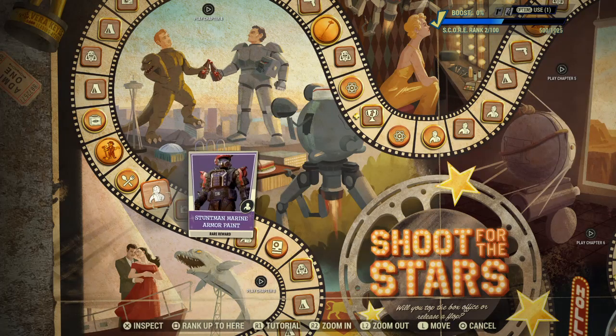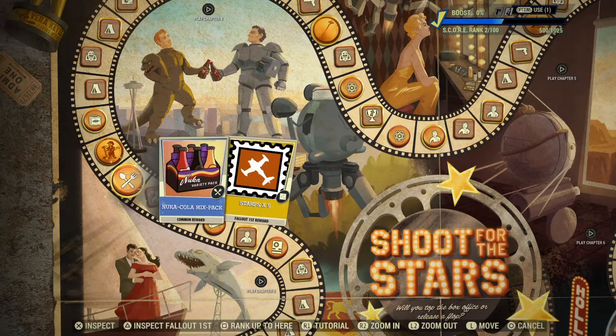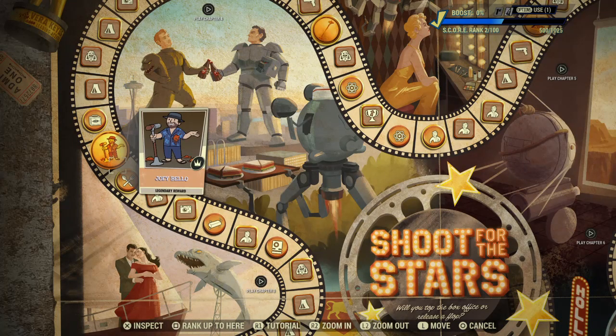Score Boosters are handy. Stuntman Ring Armor Paint - quite a lot of that. Nuka-Cola Mixer Pack and five Stamps. I hear they've lowered the price of things you buy for stamps. I've not bought anything with stamps so far.